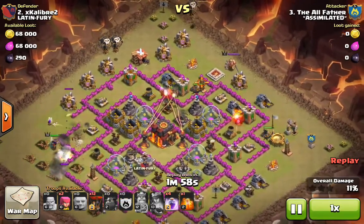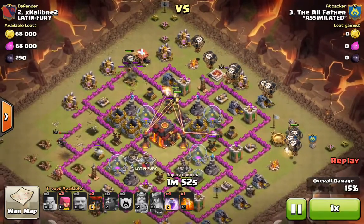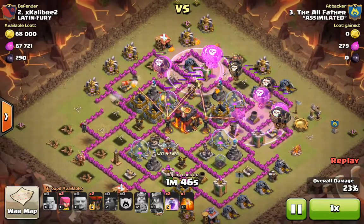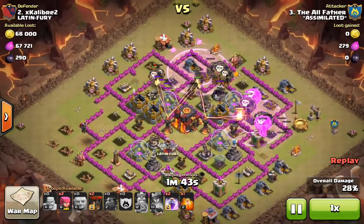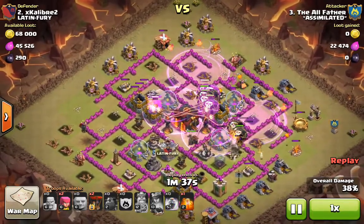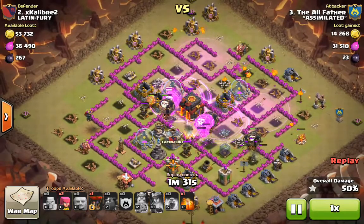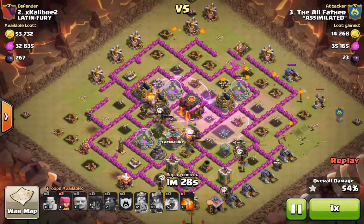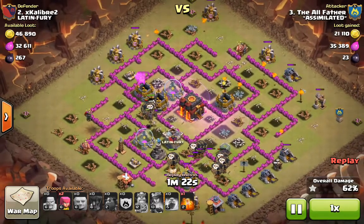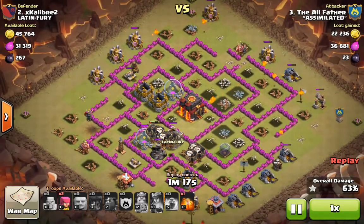From the other side we start our penta lava loon attack — five Lava Hounds from different directions to soak up air bombs, backed up by balloons. Those multi-targeting Inferno Towers are going to go to work, which is why bringing five Lava Hounds was important: to soak up the attention of those Inferno Towers. Raging everything up as they work through the core and take out those Inferno Towers and the relatively low-level air defenses.